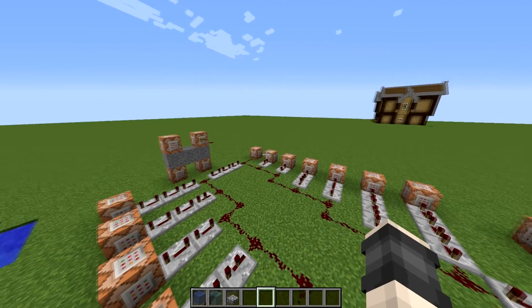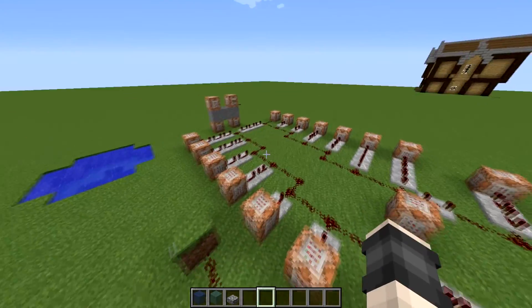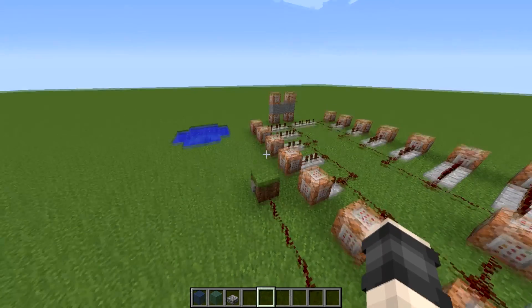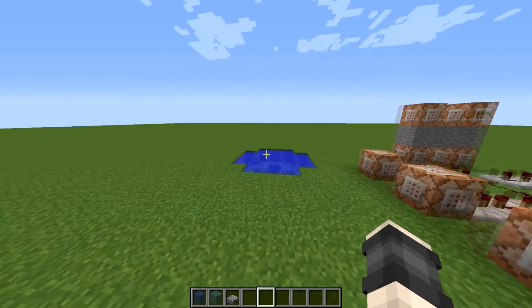And then the same thing going down. That takes out the top layer, the second to top, the third to top, the middle, and then you go down, down, down again. Those are basically the up and down features of the command block contraption, and you might be wondering how are you getting the sound and the particles.